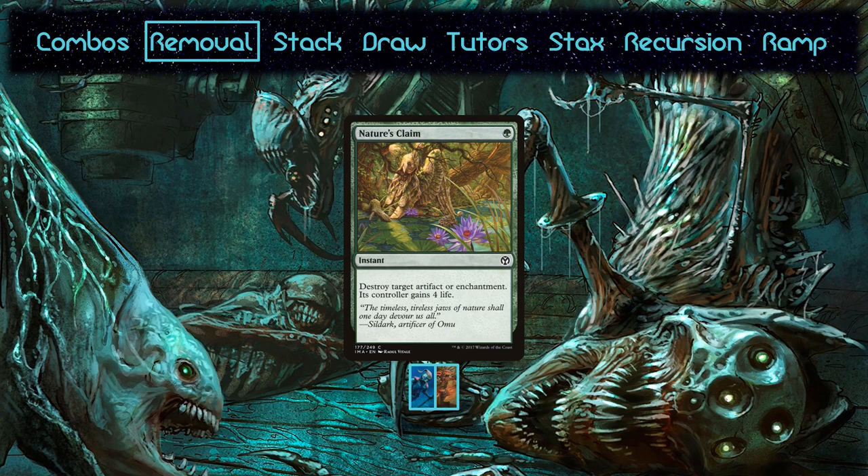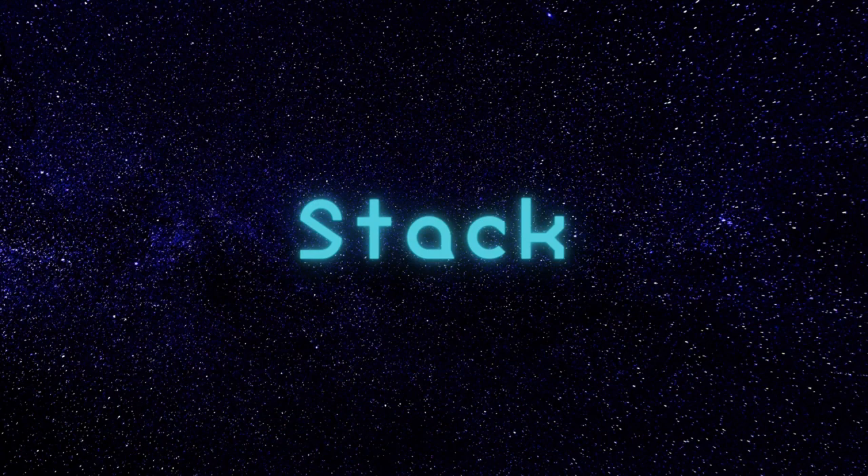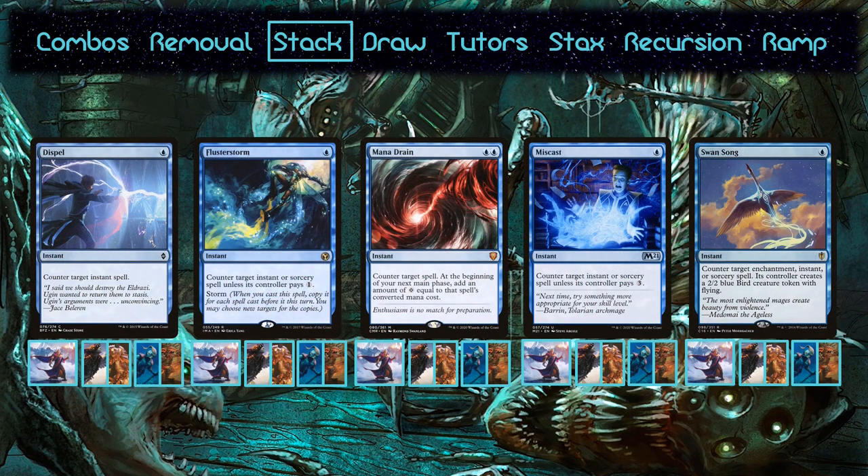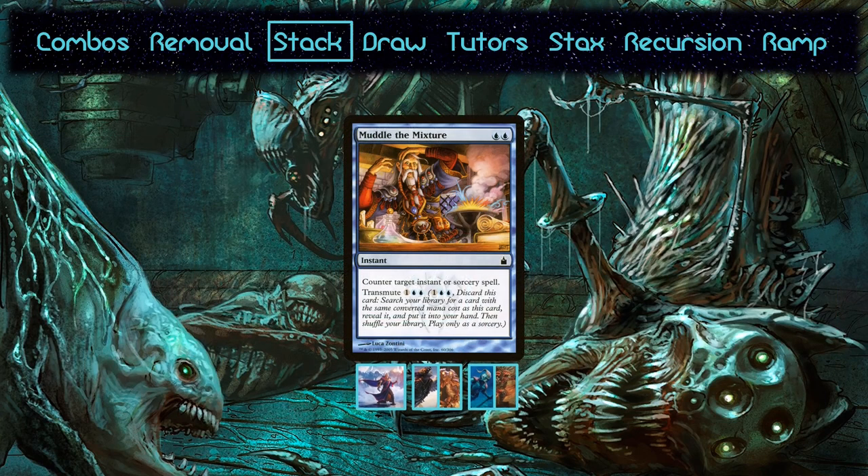Let's shift our focus from the field to the stack. All three decks run these free counterspells as well as these normal counterspells — they're staples for a reason, and none of the decks have reason to exclude them. They also all run Muddle the Mixture, which is stack interaction and a tutor rolled into one. Urza and Thras and Roger can use it to find either half of the Dramatic Scepter combo, while the red decks can use it to find Breach — that's especially important considering how few tutors in their colors can find Breach. Urza can also use it to find either half of the Power Artifact combo, and it is the only tutor in Urza that can actually tutor for it.